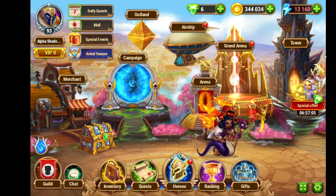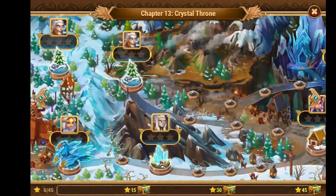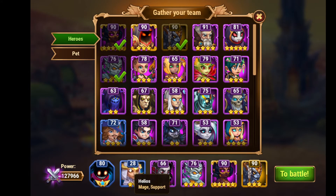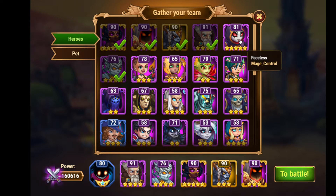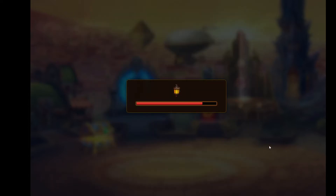Hey guys, this is PGGamer here and today we're gonna do Chapter 8: Raising Heart, the Furnace of Horror mission. The heroes I'm using are Astra, Hmail, Yasmin, Dante, and Cornelius. You can change Dante into Faceless — that's the best option for me — but I'm putting Dante in, and the pet's gonna be King. Let's get started.